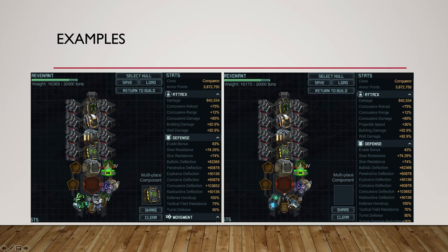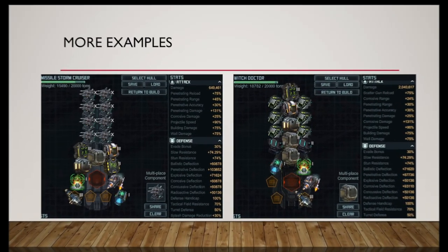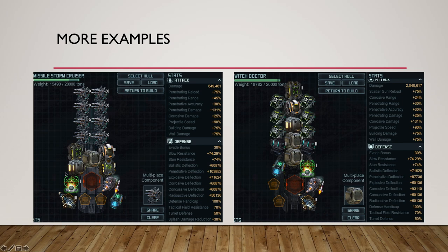Here's the other option with Hyper 30 and Shielded Circuitry. The ship on the right is faster and also has about 30% splash damage reduction. It has a little bit less evade — 63 here versus 43 here — and only 70% tactical field resistance versus 75. So it's a bit of a trade-off. Same example with the Missile Stormcruiser loaded with D-55X: using Assault Battery because it gives penetrative damage. Same on the right with the Witch Doctor giving corrosive damage buffs on top of building damage. Both are using Strike System 5 — this already gives the missiles the extra range they need, saving you a special, and it makes the ships really fast.